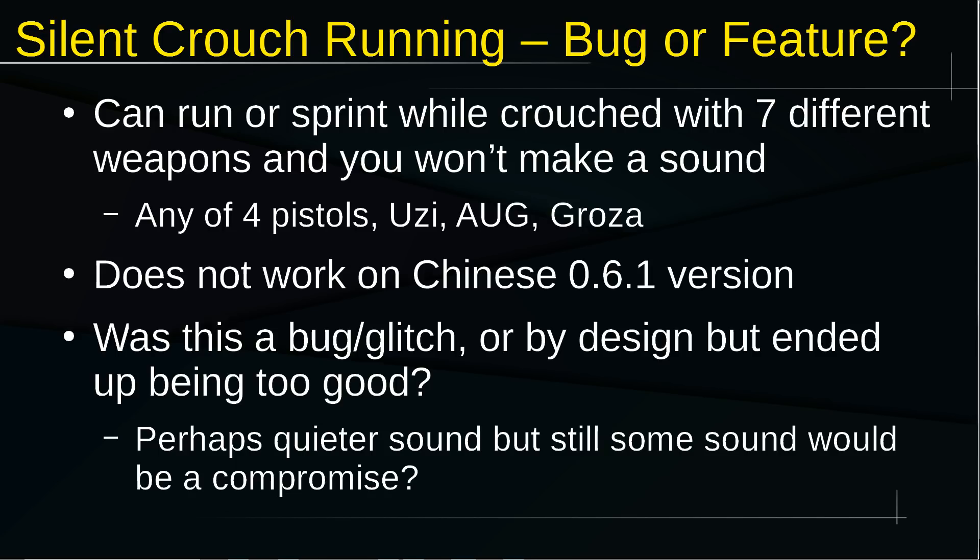Next, we'll talk about the silent crouch running, which was a video I put up a couple days ago that gained a lot of traction very quickly. I found this out through Reddit and I'll put the username if I can find the comment because it's so buried now. Basically, you can sprint while you're crouched with seven different weapons and you don't make a sound. Normally you make footsteps when you run around, but with one of these seven weapons — all four pistols, the Uzi, the Og, and the Groza — you can move silently.